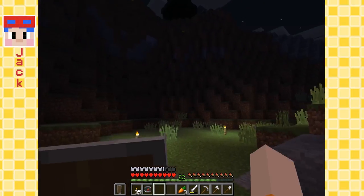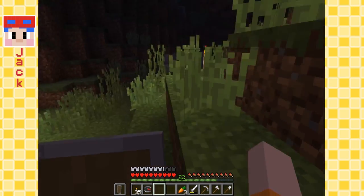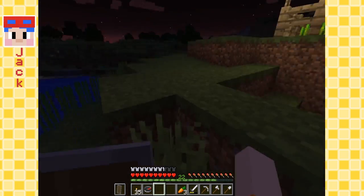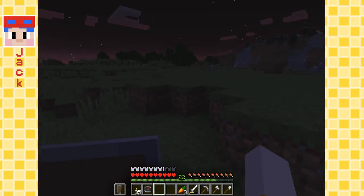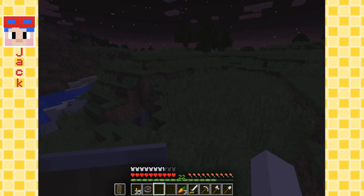Let's go. Oh yeah - village! We gotta go back to the village. We're gonna start trading. And I have an idea - maybe if we can find some cows, we can get some leather from them. Because from last time when we were in the village, there was a leather worker. If we get enough leather, maybe we can start selling things for emeralds.